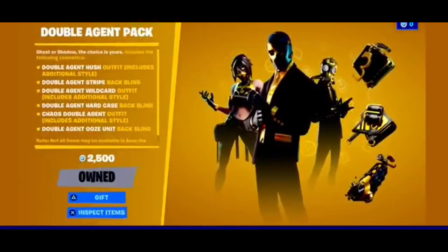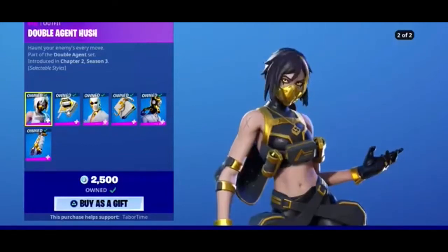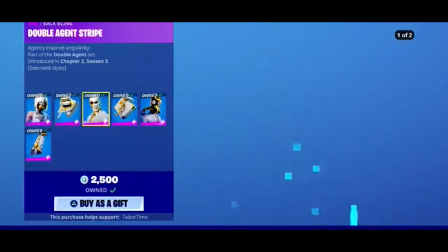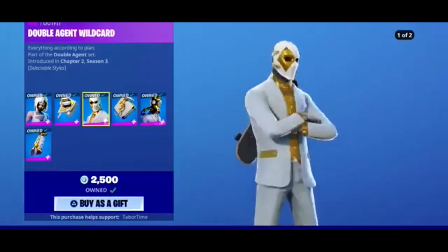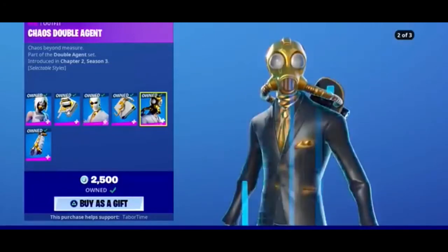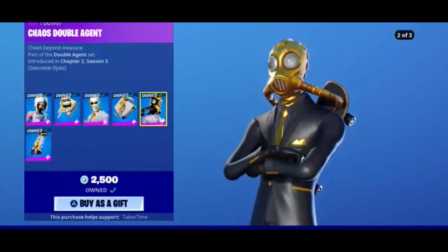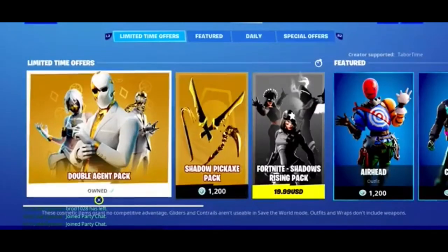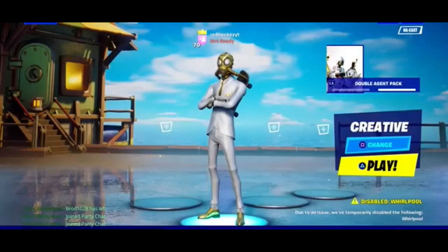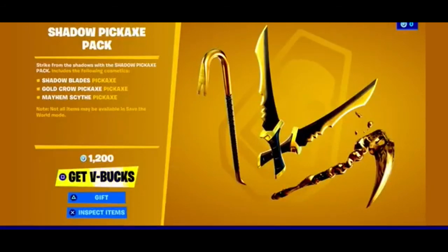So this is the Double Agent pack — 2500 V-Bucks. The Hush skin I thought would be really good but when I actually rocked it in-game I didn't like it. Wild Card I haven't used before — this before-you-buy was actually my first time using him so I might grow to like him. Chaos Double Agent — you've outdone yourself, Epic. Oh my god, he is insane, and the Ooze edit style too. If we can hit 20 likes I will be doing a review on the Shadow Pickaxe pack. Thanks everyone for watching — peace.